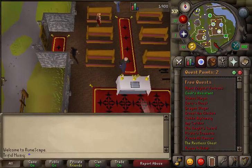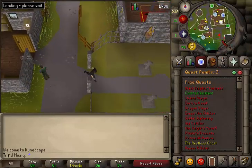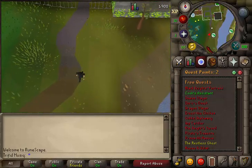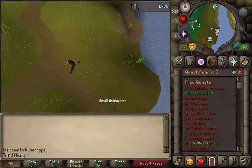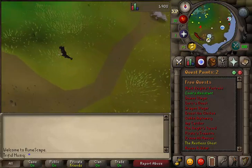Skip through the dialogue and he will mention a colleague. Exit the church and run south to the graveyard. Exit the graveyard south and just keep running south until you see a mining sign. When you see it, go west.